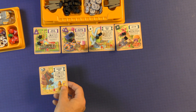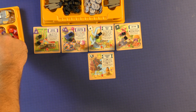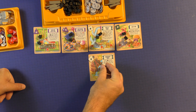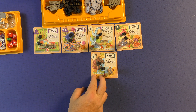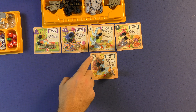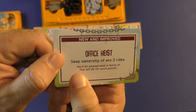Then you can build the ride. You'll put the ride orthogonally adjacent to any ride that you want. Let's say I choose to put it there. I will take the icon there, take two patrons and put them on it, and then put a ticket booth of my color signifying that I own or will profit from this ride. So: a ticket booth, two patrons, and an icon token matching whatever is printed on the card. Then I will take the improvement card and do whatever it says.